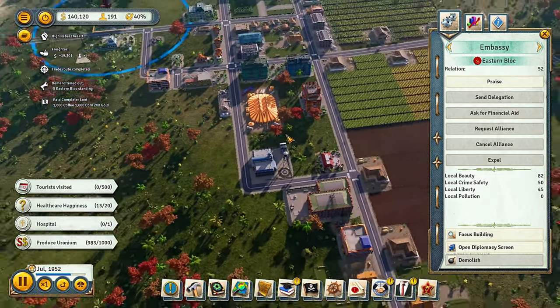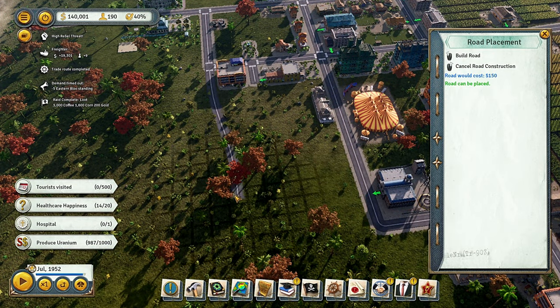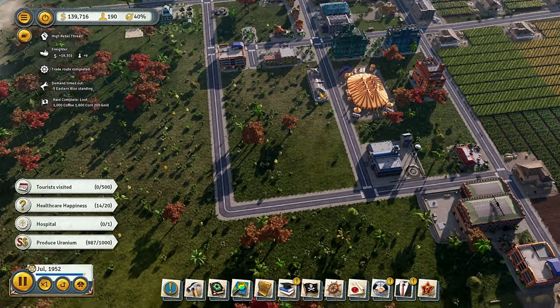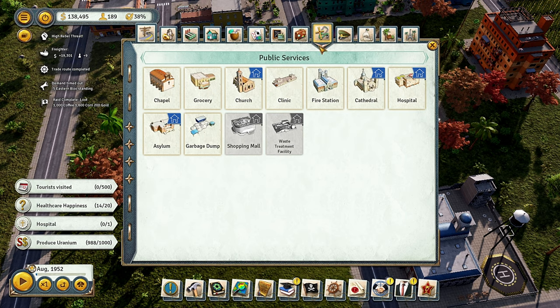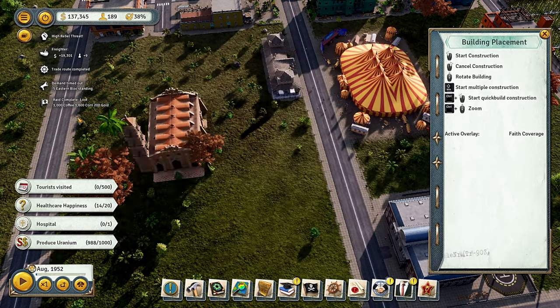We built an embassy to invite the eastern bloc. We're almost done with the uranium as well. We're trying to calm down the gorilla attacks and give them what they want as much as we can right now. I think one thing that's probably going to help us is a church.